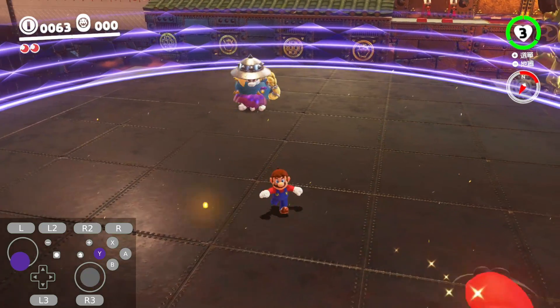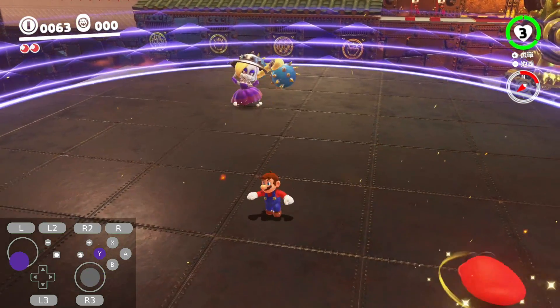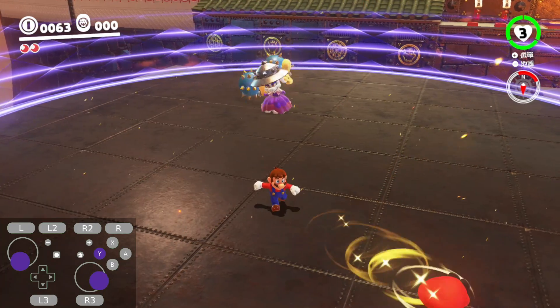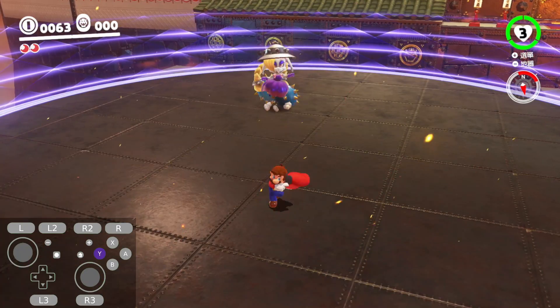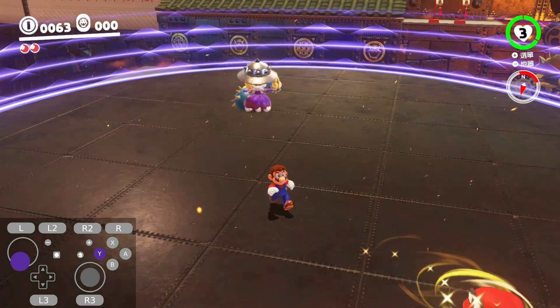Now you need to cap throw at the second to last jump, in the same direction of the roll cancel. If you had a good roll cancel angle, you don't even need to aim it at all — just throw Cappy. But if you feel like your angle is a little wrong, you can cap throw in the same position as in the video, and it should work.